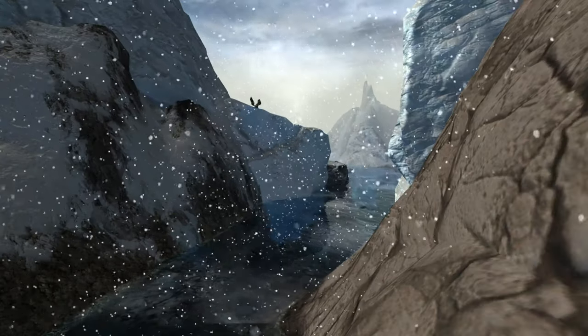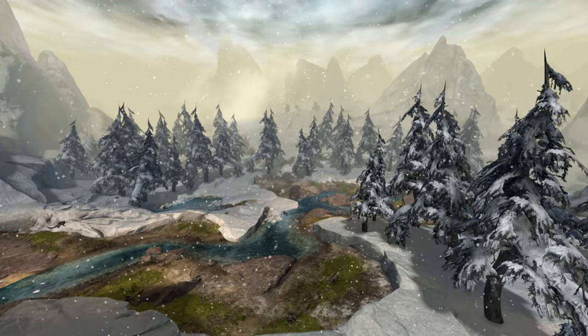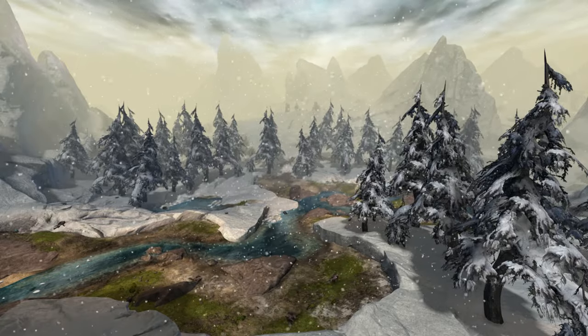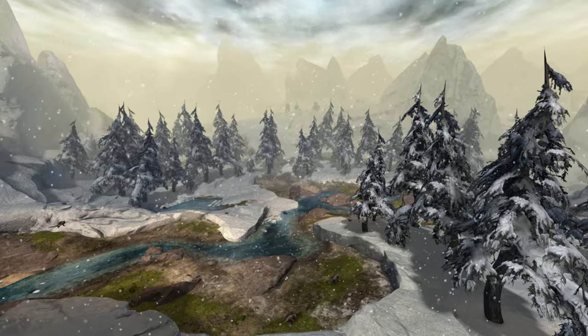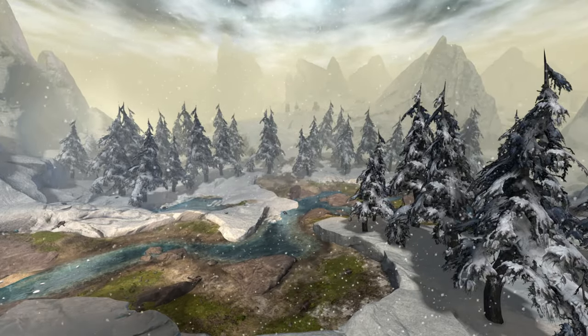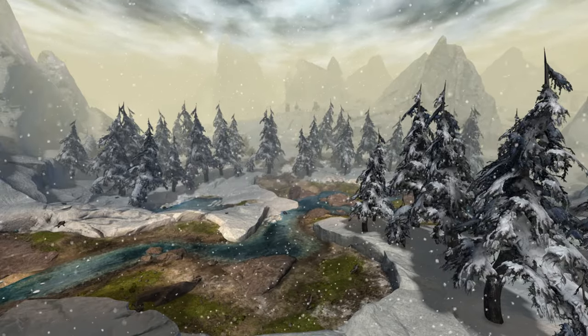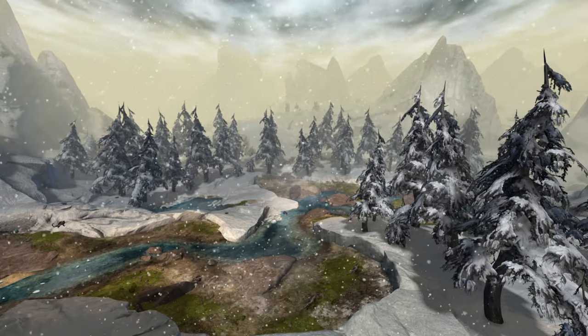This area of the map and the river itself is beautiful. You can tell the river gets a little bigger than it currently is because there's not a lot of snow melt and it's pretty shallow right now. I love the combination of rocks, green grass, and snowy ground that make up this area. The snow-capped peaks, snowy trees, and snow falling from the sky add a lot of atmosphere. I'd say this area and Arunden Vale are my two favorite areas in Frost Gorge Sound, and this is one of my favorite rivers in the entire game.